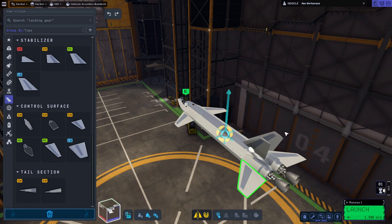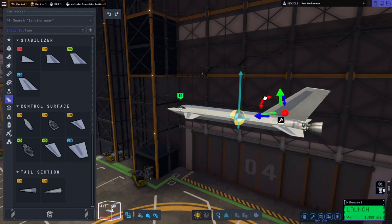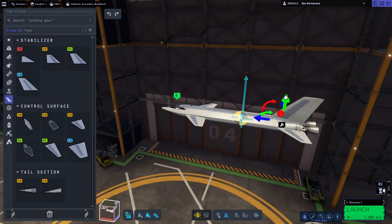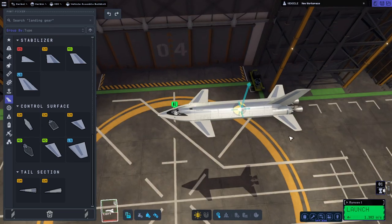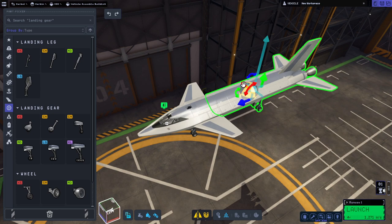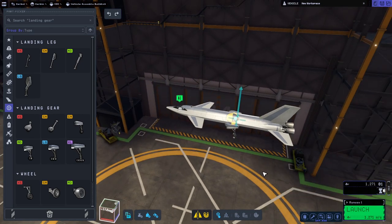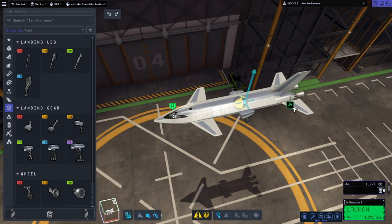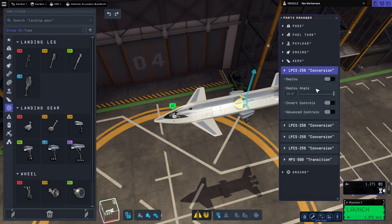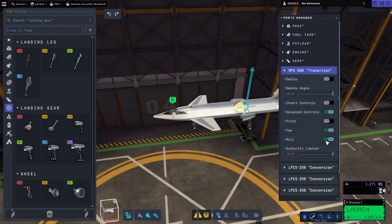We'll have one on top as a vertical stabilizer — maybe a medium, though that's a bit big. I'll tuck it in a little bit. The center of lift is back there, but we have to put the landing gear on too, so I'll shift things back a bit — not a great place for landing gear since we don't have wings to tuck them underneath. I'll configure the canards to not do yaw but allow roll and pitch, while the vertical stabilizer handles yaw only.